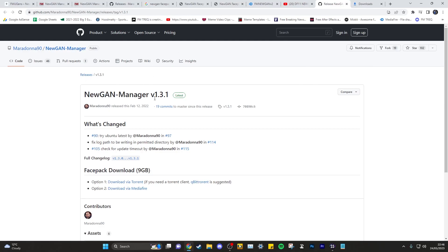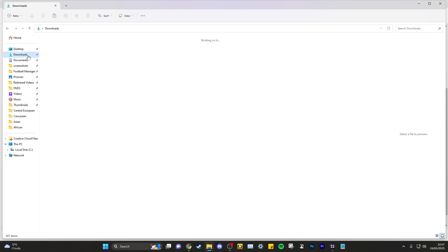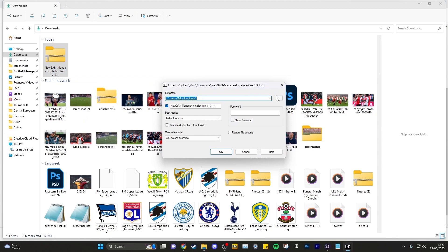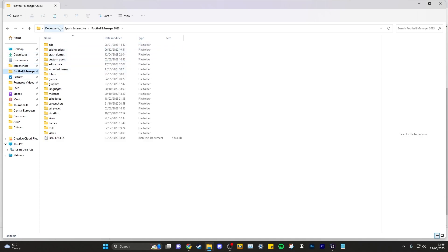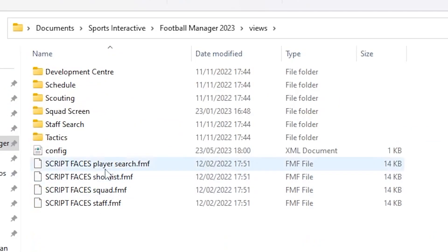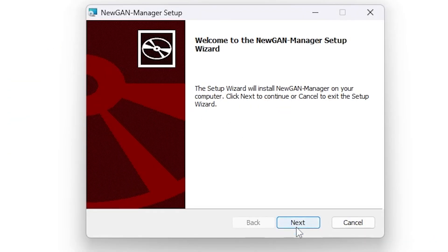Now click the second link for New Gen Manager version 1.3.1. Scroll down and download the version for your OS - I'm on Windows. Extract the files to your Documents folder. Copy the 'filters' and 'views' folders and paste them into your Football Manager documents folder. Then head back to the installer, go to the Windows folder, double-click and it will install.